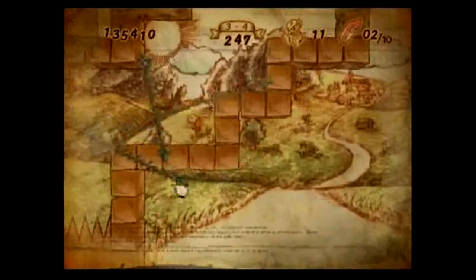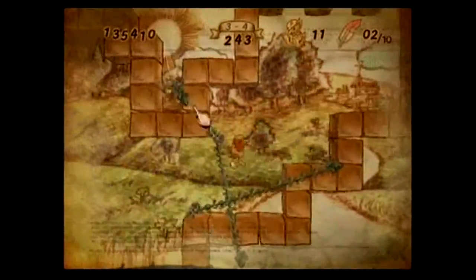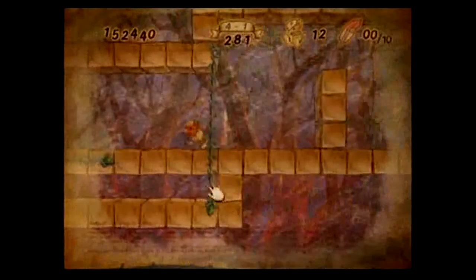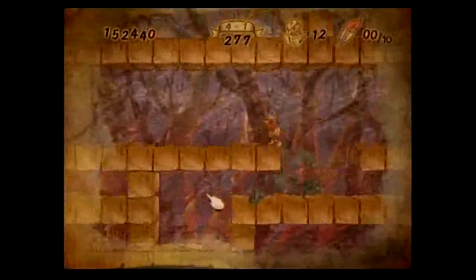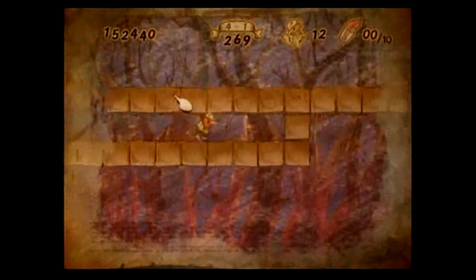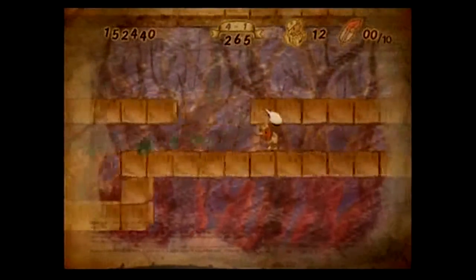The higher on the goal block that she lands, the more points you get for a higher score. The feathers you find along the way are not essential to finish a stage, but accumulating ten of them gives you a much needed extra life. Time is of the essence here, and you must find the best way to get as many feathers as you like while still getting her to the goal before the time expires, which would send the little chick squealing back to the beginning of the stage.